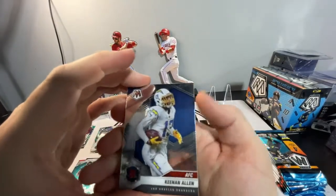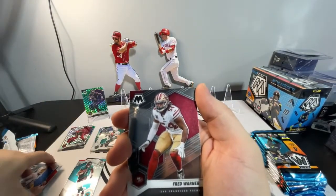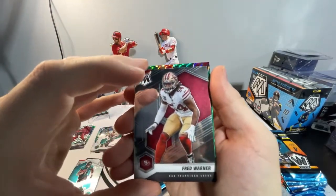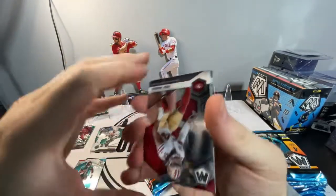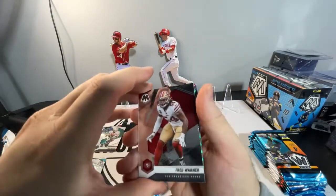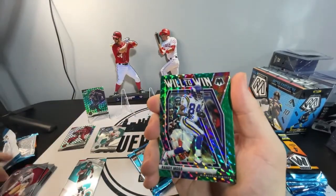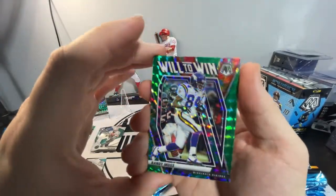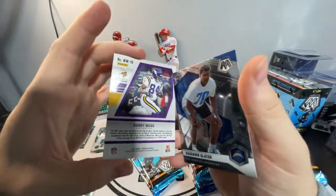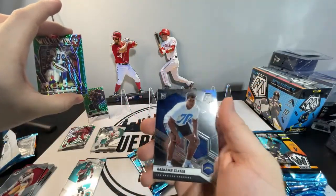Green Deshaun Watson — not bad, not bad. We got AFC Keenan Allen. Fred Warner on the base. Some sort of parallel — I saw Randy Moss there. Will to Win on the parallel. Very nice. And we got a Rashawn Slater rookie base.